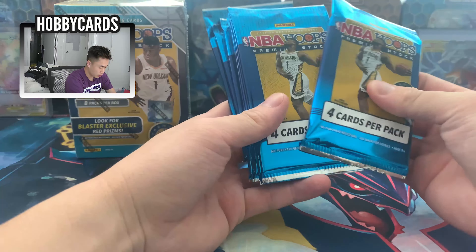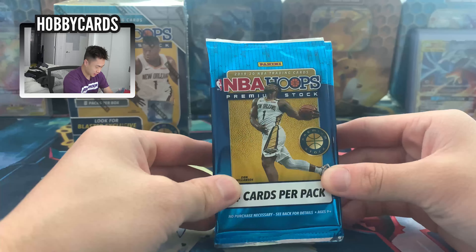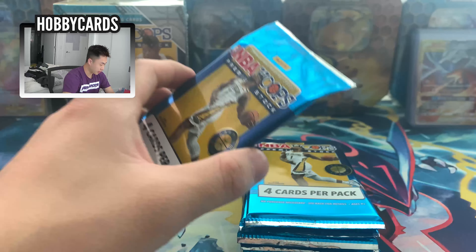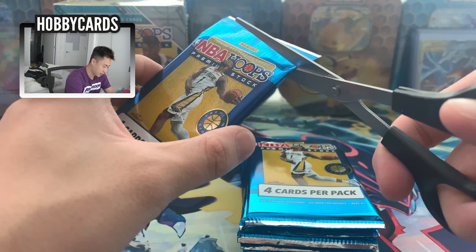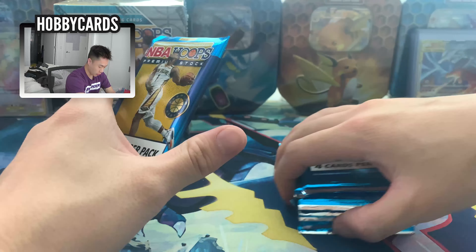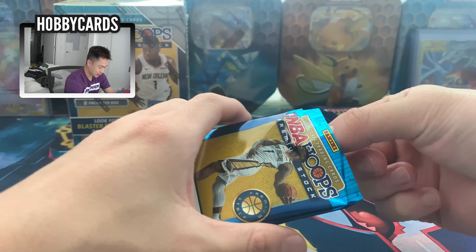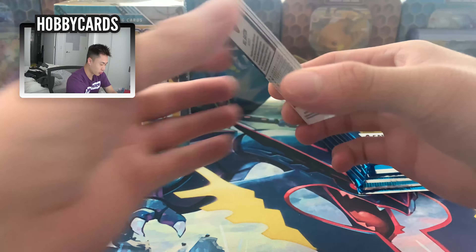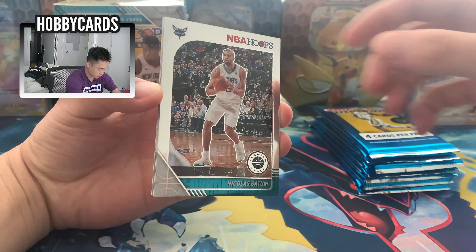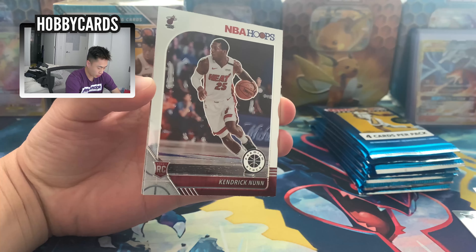Alright, one two three four five six seven eight — super excited to open these. Let's see what we can pull. Hopefully we get an auto or a blaster exclusive red prism. Haven't opened basketball cards in a while so let's get it — energy is up! First pack, let's see what we get.